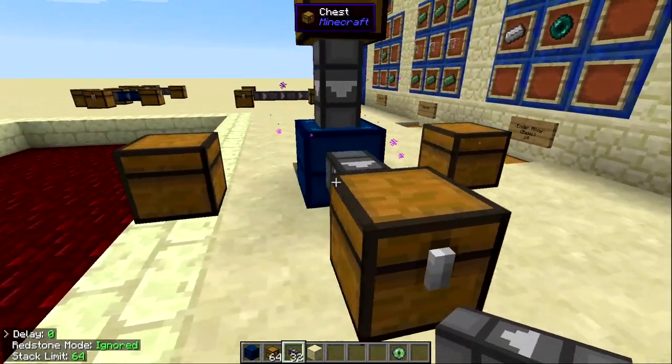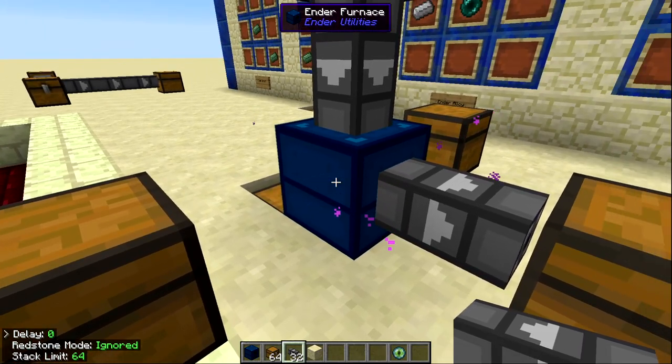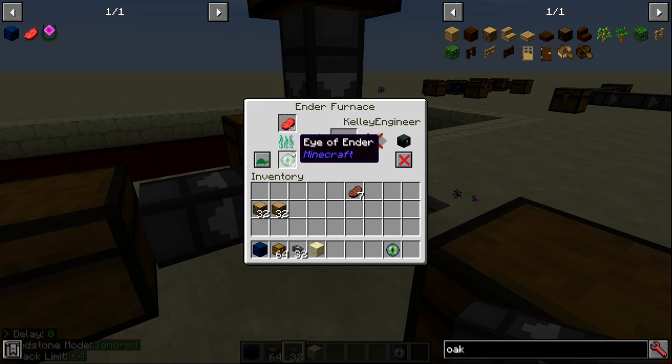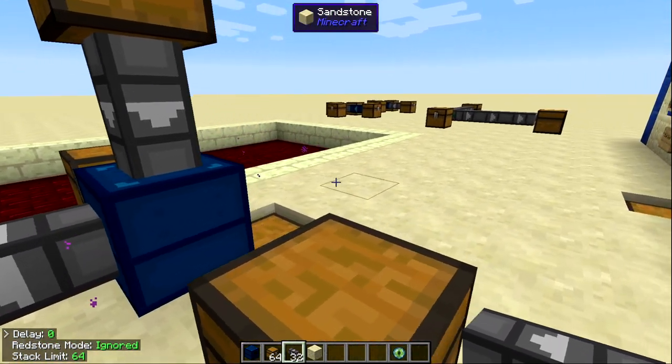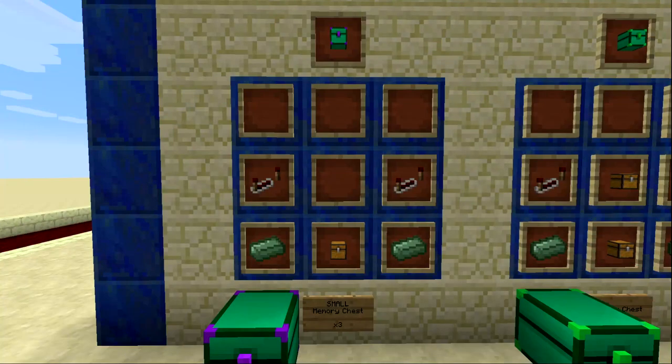The reason for this is that items like oak wood can be both a fuel source and something to be smelted into charcoal. If any side could accept smeltable items, the furnace wouldn't know whether to put oak wood in the input slot or the fuel slot. By restricting the input to the top only, automation is much easier. That's everything for the ender furnace.